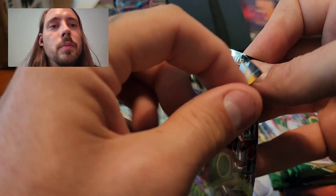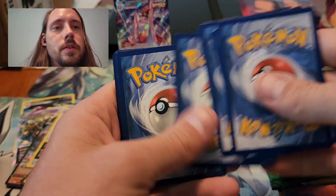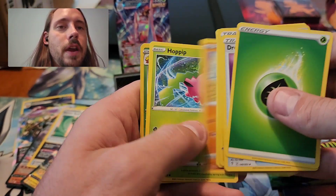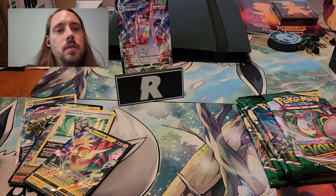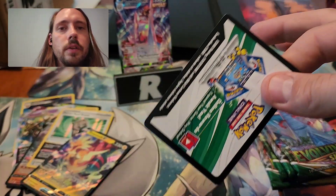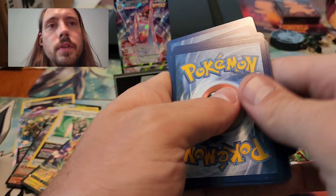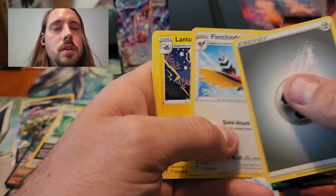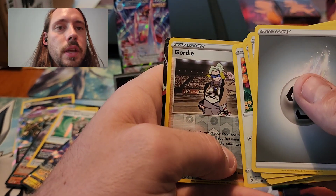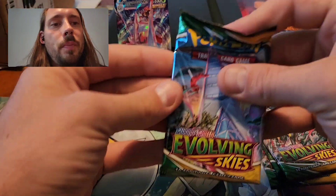The best card I've ever pulled from one of these products was the Sylveon V alternate art, so there is the possibility of pulling something good. It's just very tough with these sets. Five to go. Another good code — no more Rare Hollows for the rest of the opening, please. Reverse Gordy and another normal V — Duraludon this time. Four packs left.